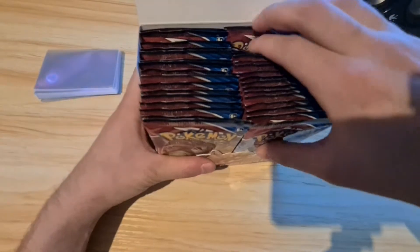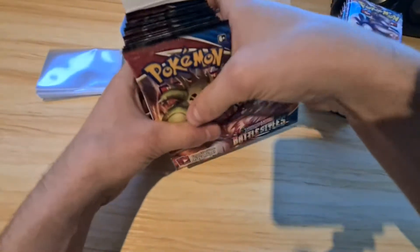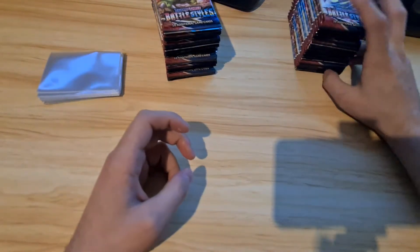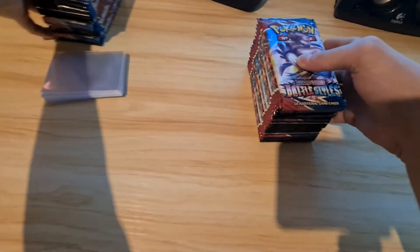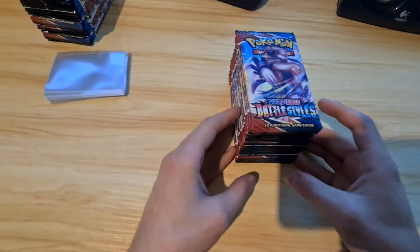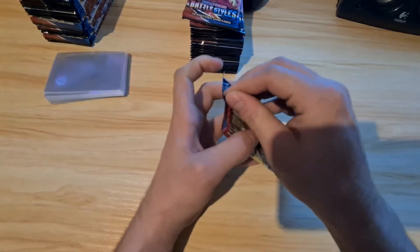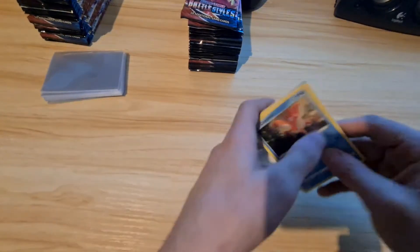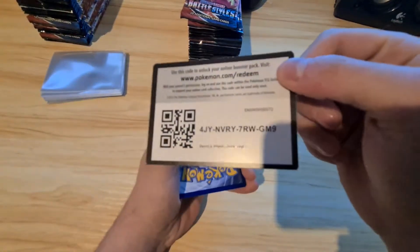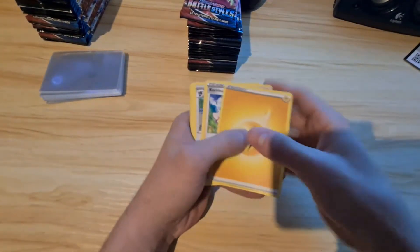So we'll get packs out of the box - here we go, one side and two side. I was watching Olmarsh open boxes and he'll do like a left side versus right side, so I might do the same thing because I'm curious how they pack the boxes. We'll start with the right side. I know I'm missing pretty much all the rainbow rares but not the Flapple, so I'll be giving a code card for every pack. Lightning energy.